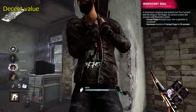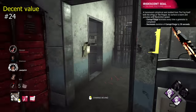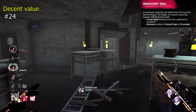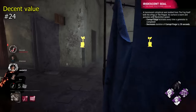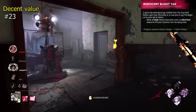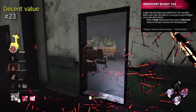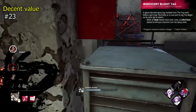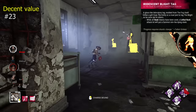Iridescent Seal for Plague will force you into Corrupt Purge each time a generator is completed, with Corrupt lasting 20 seconds less than usual. This is decent, but can be inconvenient with gens popping at unknown times, and the shorter Corrupt duration can be detrimental. Iridescent Blight Tag is on the high end of minimal value — it insta-downs survivors who are hit when you've used all your rushes up. This is really awkward to use, but does insta-down at the end of the day, which is undeniably powerful on the already strong Blight.